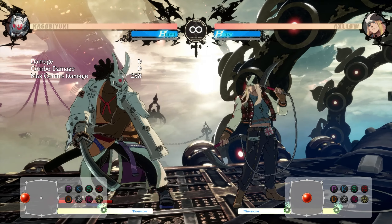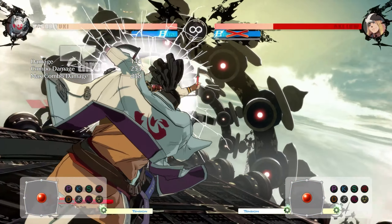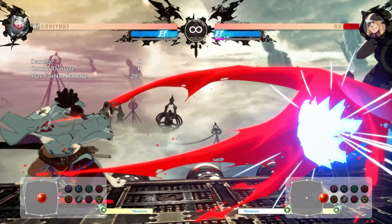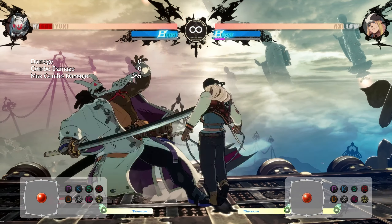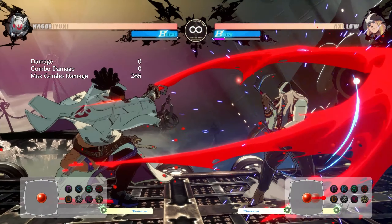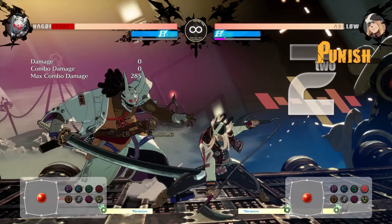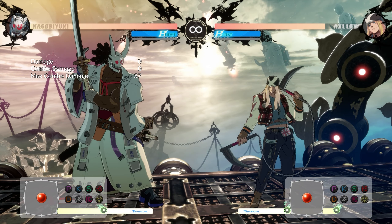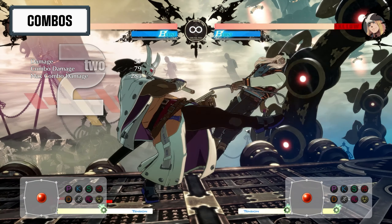If you do end up in blood state with Nago, that's when his blood is at its highest and all you have are your normals, so that can be a really good gatling to then go into his super, which does massive damage and will put you out of blood state. Confirming this is really important because you might feel like throwing it out in neutral to get out of blood state, but it has a whopping 66 frames of disadvantage on block, so you're probably getting punished after throwing it out.